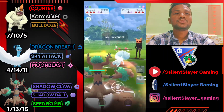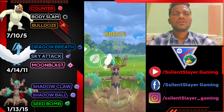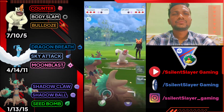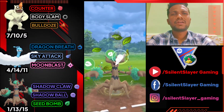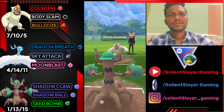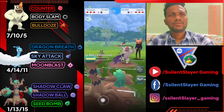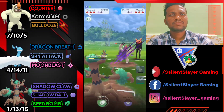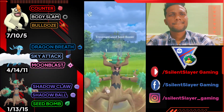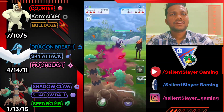Using Body Slam then immediately switching to Trevenant. He brings his Vegrowth — Body Slam, Counter, and Bulldoze don't do much against Trevenant. Got another Seed Bomb ready — going for Bulldoze. Not going to shield — going for Bulldoze, we just survived. Using one more Seed Bomb and knocking it out.